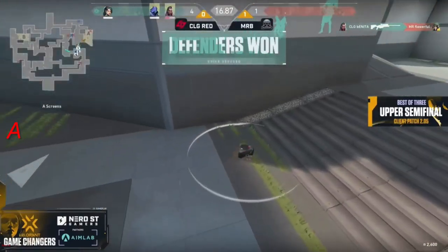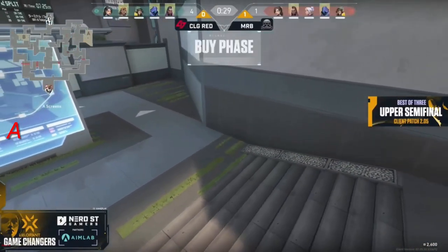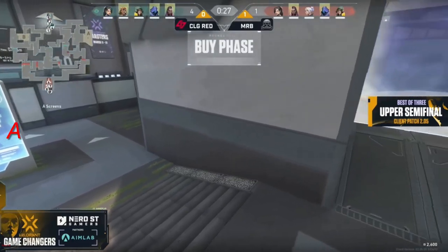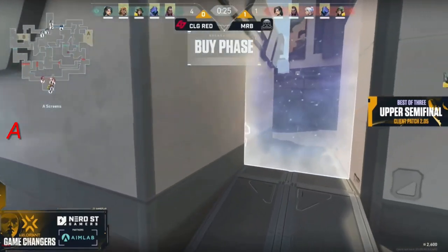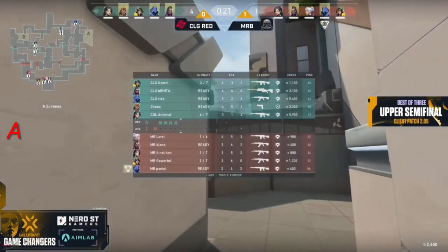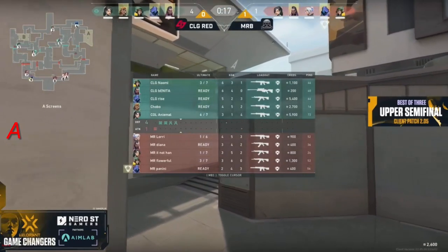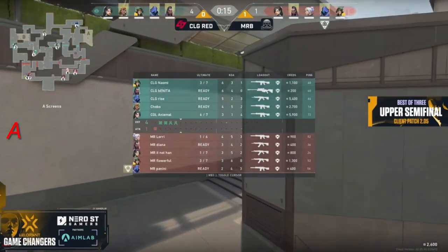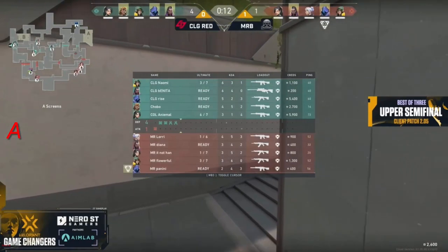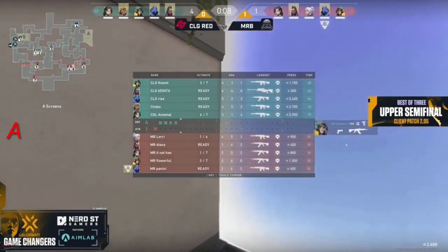Panini needs at least one here, can't find it. Rise up top now — she drops down for a second. Flowerful is going to heaven to try and shut down the plant. Animal's holding it and the op's good from Bonita. CLG they're up, but remember what happened last time — CLG is not safe with three rounds ahead. It's really not safe. This is also a little bit scary. Chobo got crushed and after that we also had a player falling on the defender side. Good recovery again — it's good that we're able to win these retakes on the CLG side.